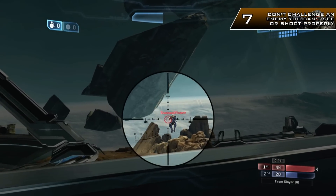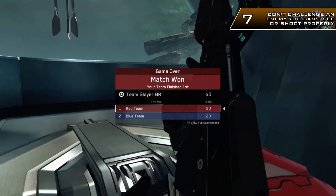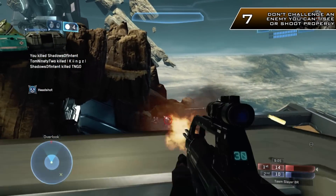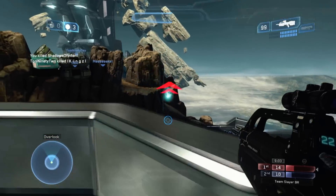Number 7: don't challenge an enemy you can't see or shoot properly — it's not going to end well. You're usually going to die. Just get yourself out of there and get to a better position or into some cover.